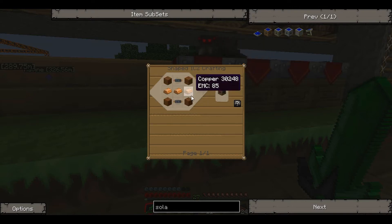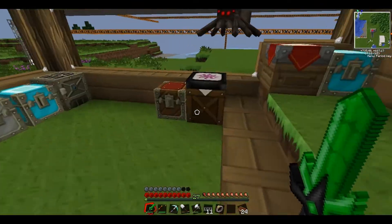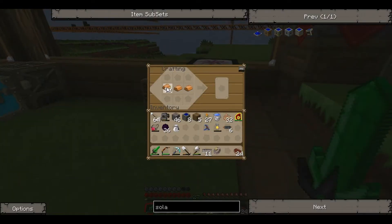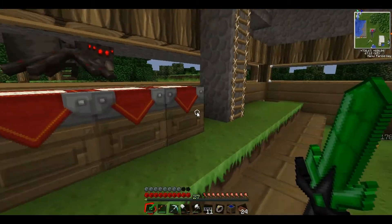All we need now is an LV transformer, which requires some copper, copper cables and some wood — very easy. So we get some copper cables, some wood, and some copper. We make it right here. Put the LV transformer in the middle, put that around the edge, and boom — our LV solar, our low voltage solar array. Very nice.